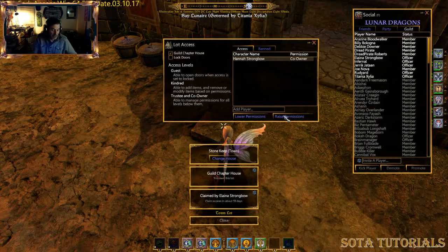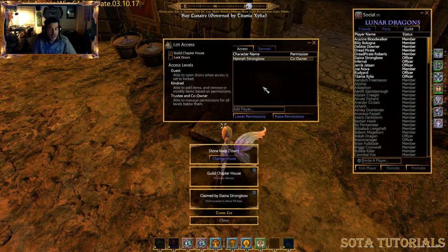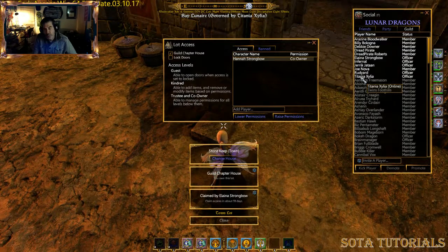Co-owner is where it really breaks apart. Co-owners have full access to your house — moving things around and doing stuff — so you want to be careful who you give co-ownership to. This is my daughter so that's fine, but if I was giving someone else co-ownership I'd have to really trust them, because basically they can make off with a lot of your stuff.